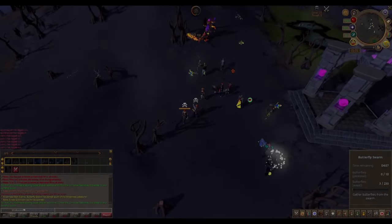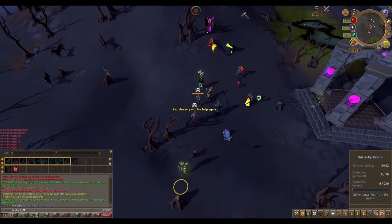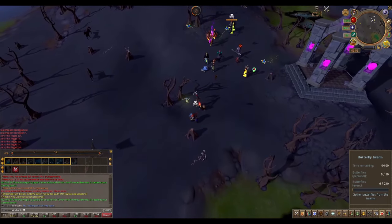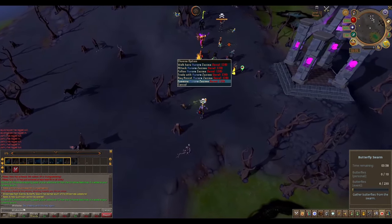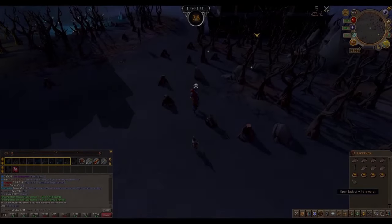The only way I can train hunter is to do wilderness flash events until I hit level 67, and then I need to net trap black salamanders, which requires me to have a rope — and there's not really a way to obtain a rope in the wilderness. So that rope from my starter kit is going to come into play there.